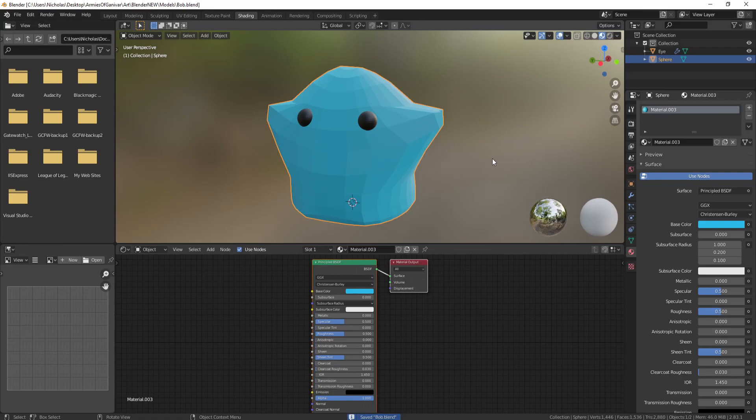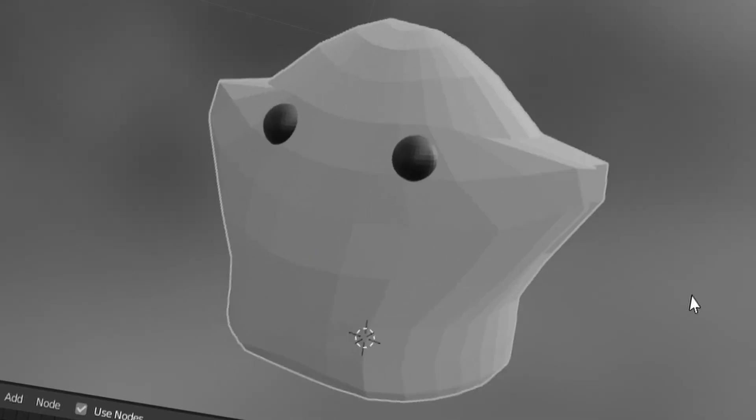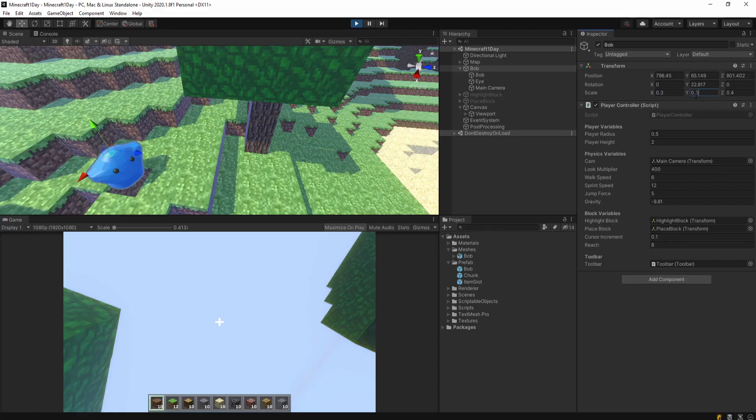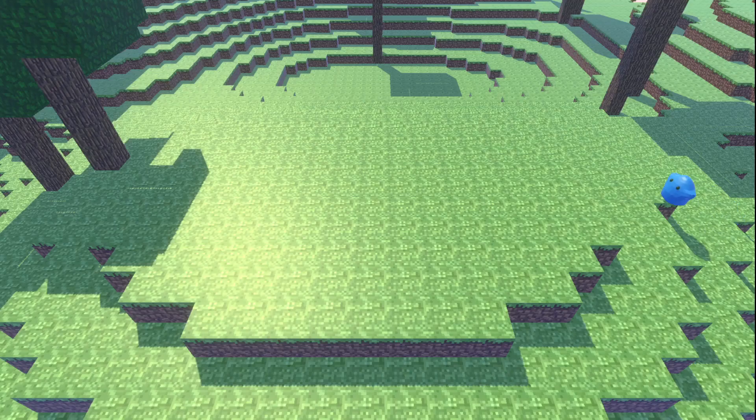Currently we have this boring blue capsule character — let's turn him into something more interesting. I think I'll call him Bob. Bob the Blob. Bob looks much better.